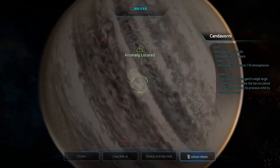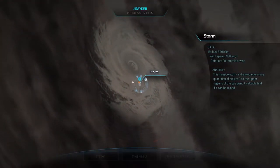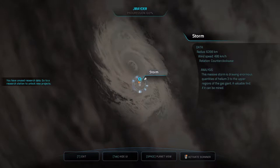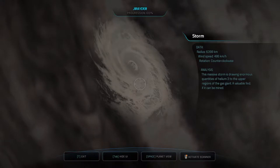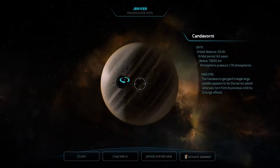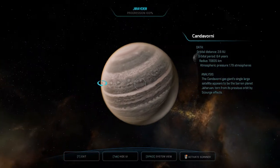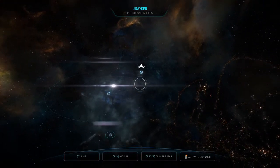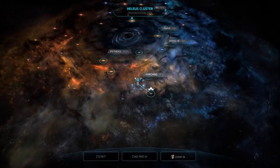Okay, with Gerader done. We want to find more habitable planets. When I see no problem with making friends with the Angara, we probably shouldn't try and make a foothold on every one of their planets. The effects of the Scourge on Gerader's worlds are obvious. This massive storm is drawing enormous quantities of helium-3 to the upper regions of the gas giant — a valuable find if it can be mined. We have finished looking at Gerader. Let's go look at Farmoa.